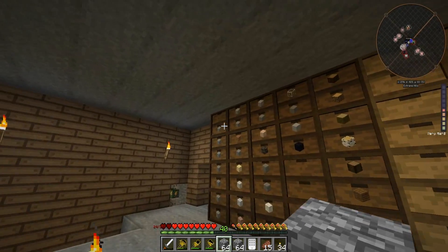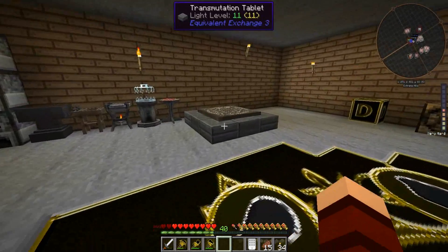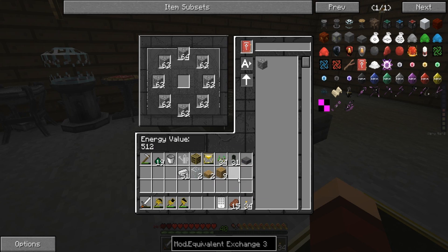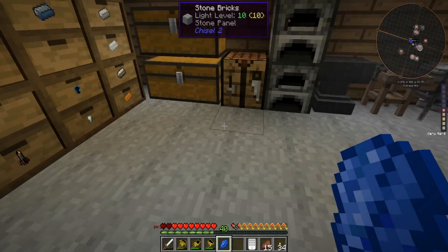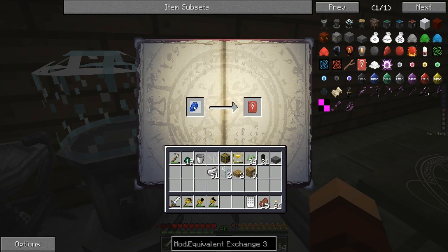I'll put some of this away - grabbed too much. So we have all this energy in here and this is all the stuff that's loaded up. We put it in the middle, and you can see we have cobble and it shows it as an energy value of one. So if we take this one piece of cobble out, it took out some of the stuff there.